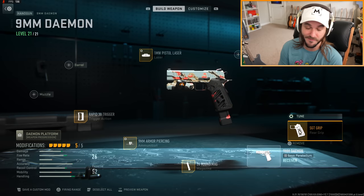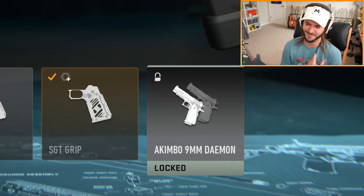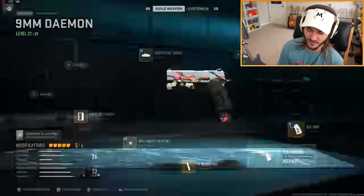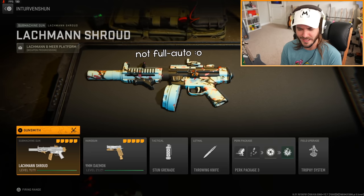If we go online you'll see that you cannot put akimbo on this pistol quite yet - I have it at 21 out of 21 and you need level 20, but it still says it's locked. It does reduce your damage range and movement speed, so maybe that's why akimbo isn't as good. This is how I have it built for shipment right now and we're going to go try to mess some people up with it.